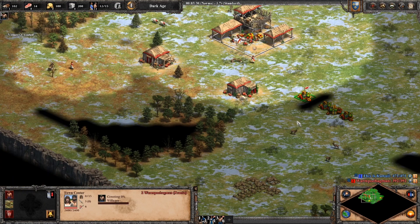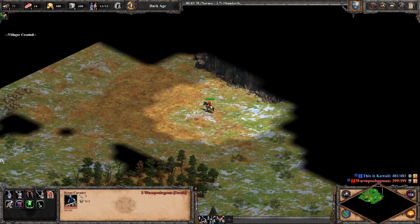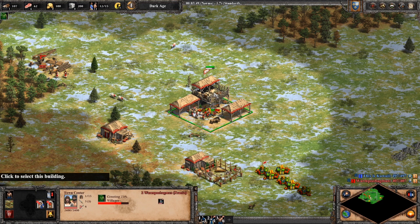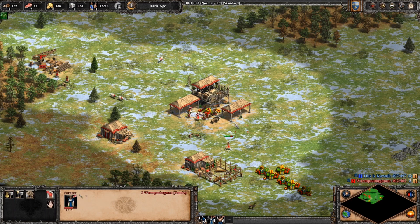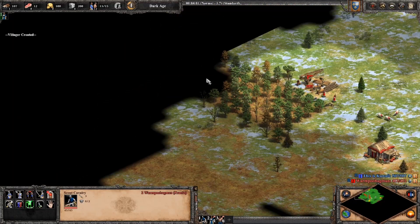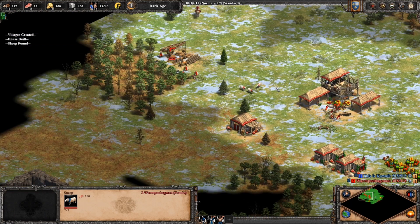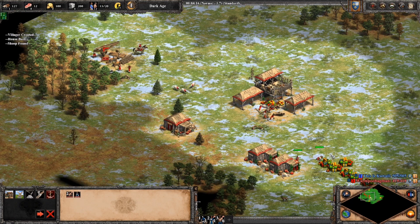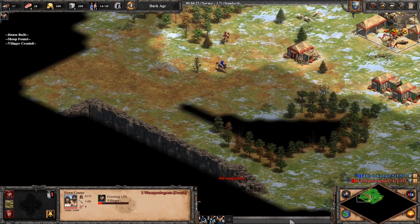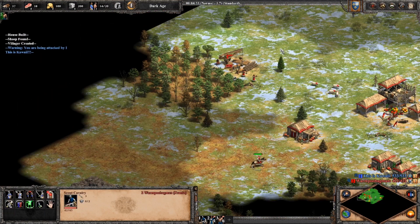Some people have been complaining about multiplayer disconnects since the game came out, but I personally never had it happen until the December patch. Both of the guys I normally play with have disconnected a handful of times when we've played 2v2s, and particularly 3v3s. It seems to happen maybe 5 or 10% of the time, which is a massive improvement over HD Edition, at least in my experience. This is just a theory, but almost 100% of the time when someone disconnects from a game that I'm in, there is a player in the game with an Xbox Live icon by their name, meaning that player is playing through the Windows Store instead of Steam.